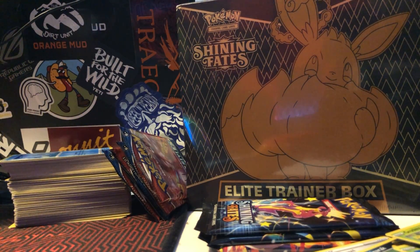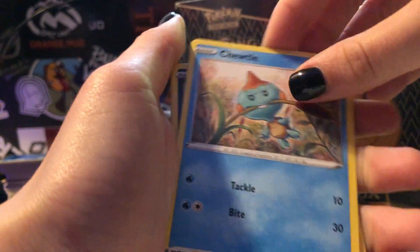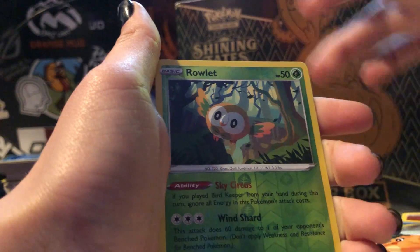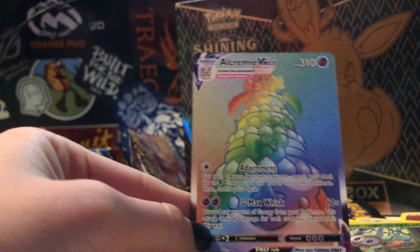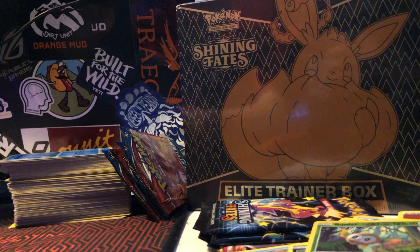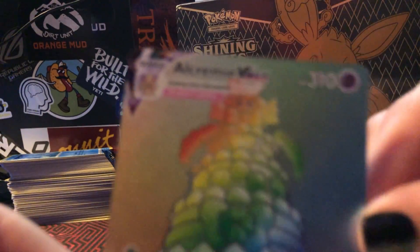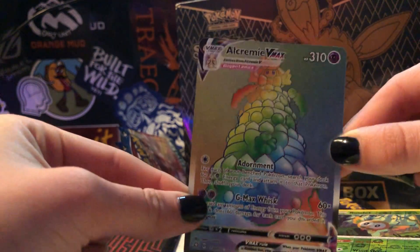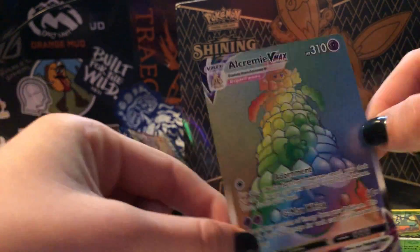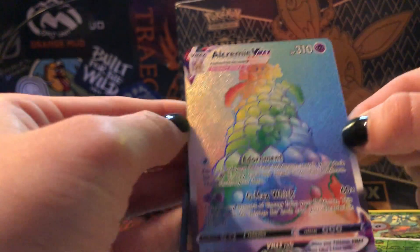Those are all the code cards we've gotten. Energy, Rusted Shield, Eldegoss, Cramorant, Morpeko, Cacne, Toodle, Spinner Rack, Qwilfish, Roulette. That's a double — this one isn't super good but we got the other Eldegoss if you can find it in there, so we can evolve. Super cool! So here we go, and this goes into this bad boy — nice, nice.